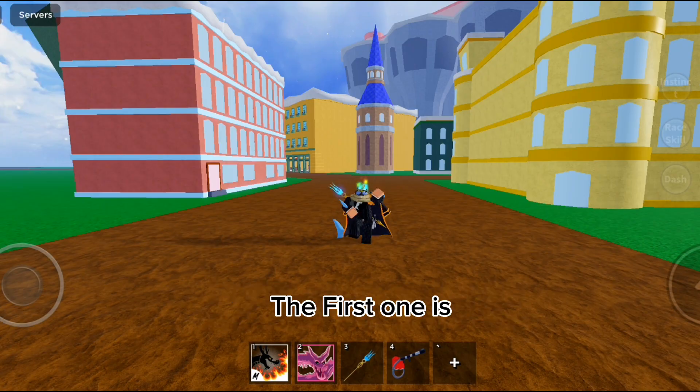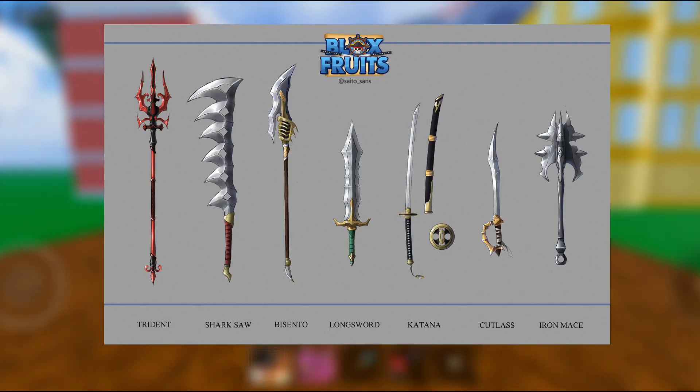The first one is this is how the rework for the swords will look — they look amazing and so detailed, like an actual anime. You can get these swords in first sea. The only long sword you can get is in second sea.